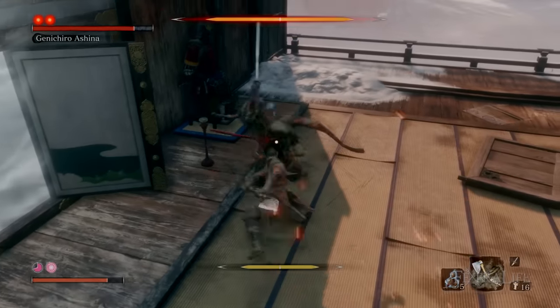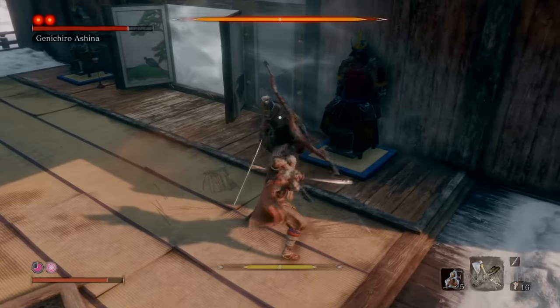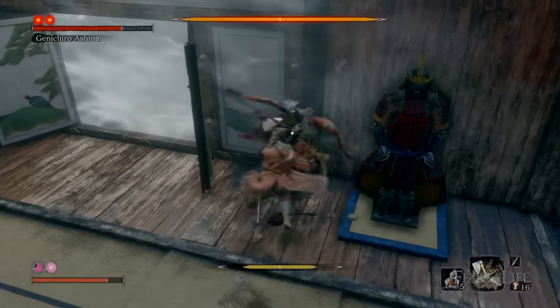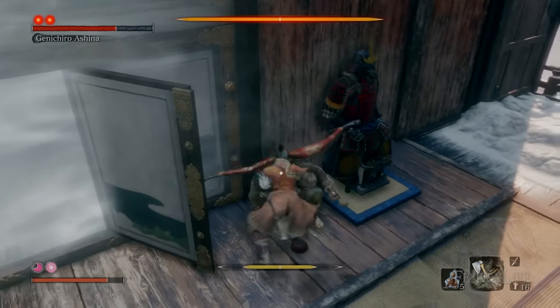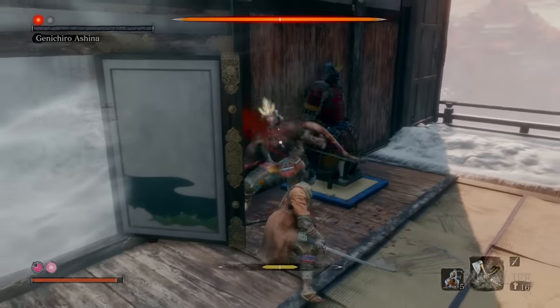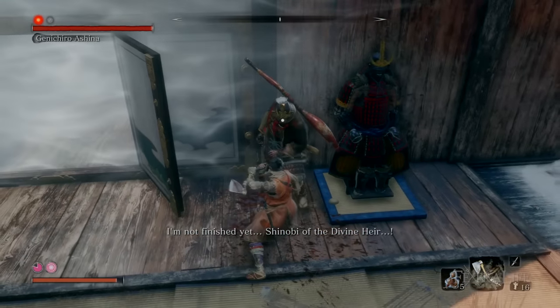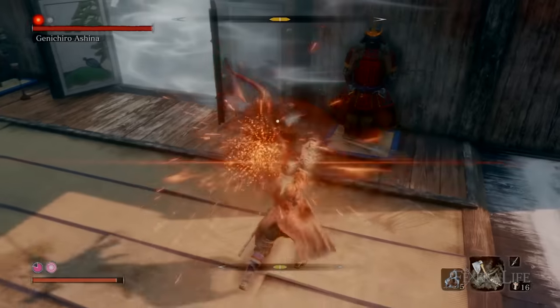He does three different perilous attacks, so you're going to have to be careful and keep your eyes peeled to see which one he's doing, or you might respond poorly. Usually when he does his jump attack in the air and lands, he'll either do a thrust or a spin attack, so get ready and dodge out of the way if you need. I find it's better in this scenario to just dodge with X — that way if he does a spin you're clear, and if he does a thrust and you're jumping in a different direction, you don't really get hit.